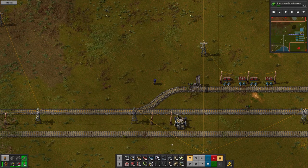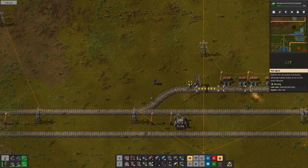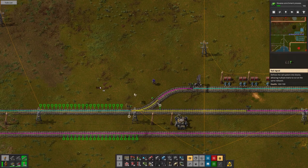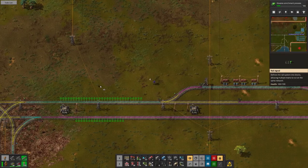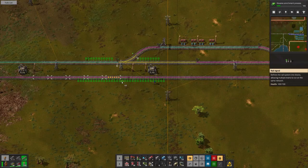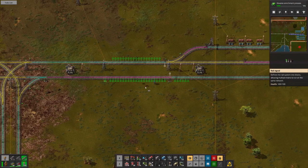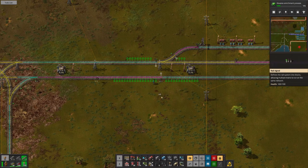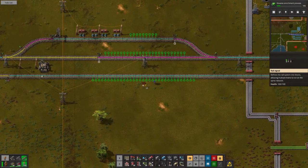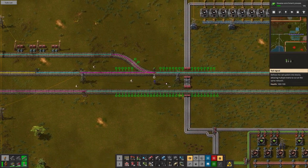Just to keep things safe, we'll drop a signal right there and right there. We need to drop in regular signals here to protect the trains — we have multiple trains running in the same area. And got to put in that little roundabout at the other end.